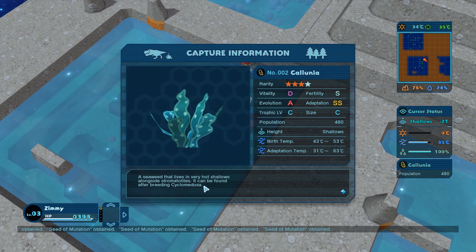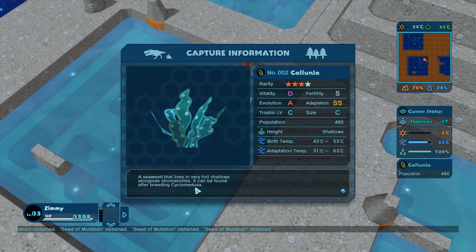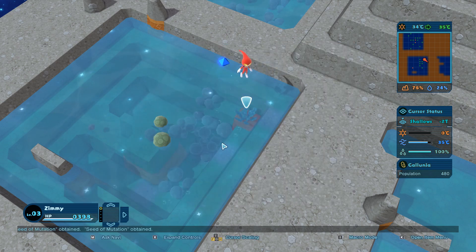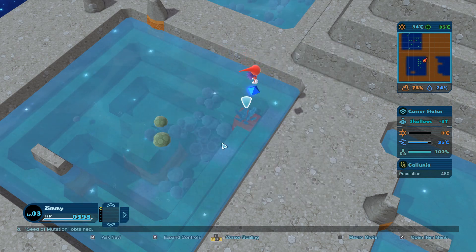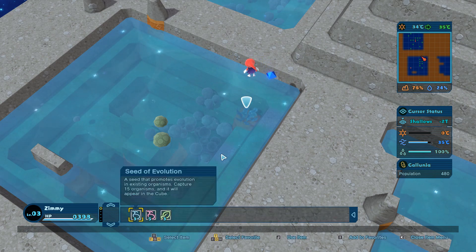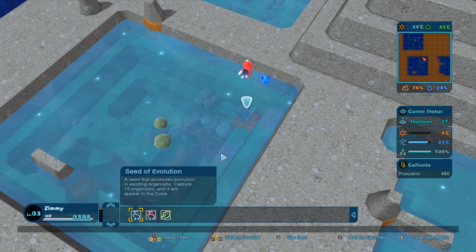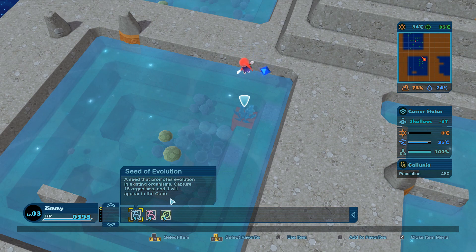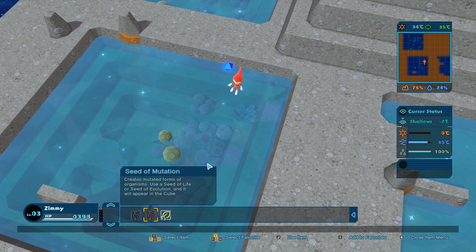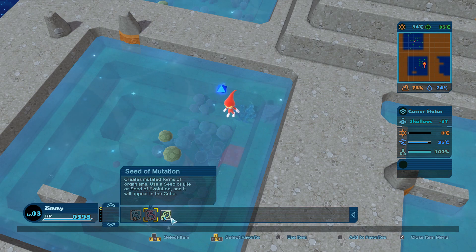A seaweed that lives in very hot shallows and is found near stromatolites - can be found after birthing Cyclomedusa. Maybe we should use the seed of evolution on something. We got seed of evolution, seed of mutation, and three recovery leaves that will probably heal my HP.